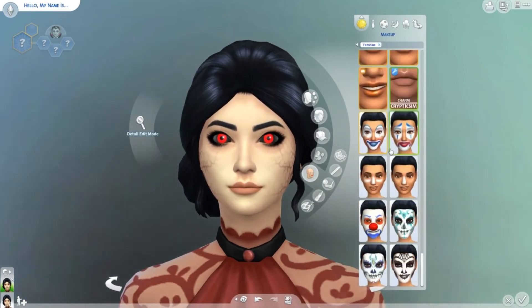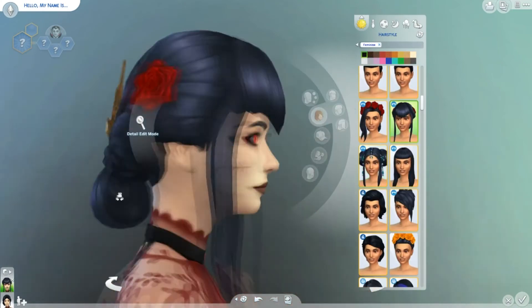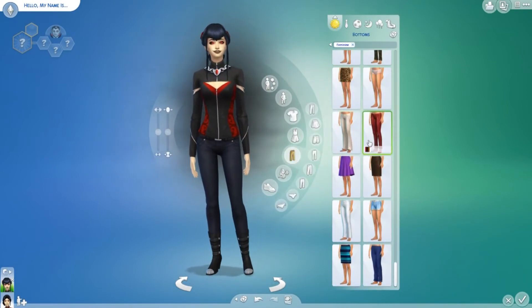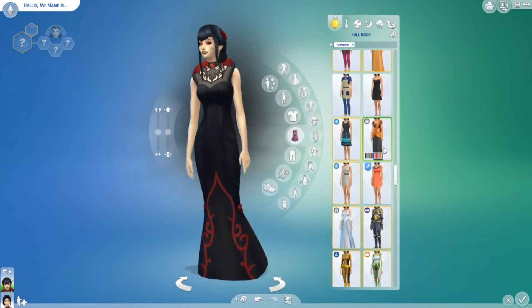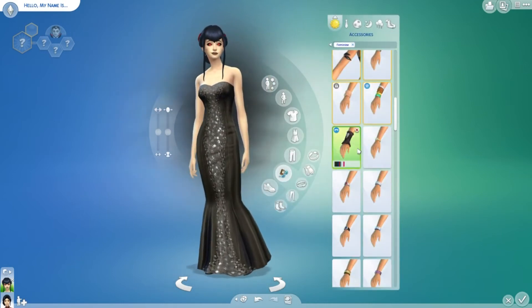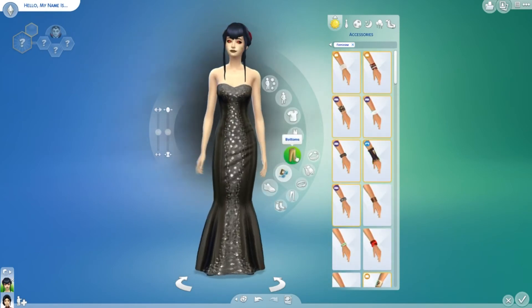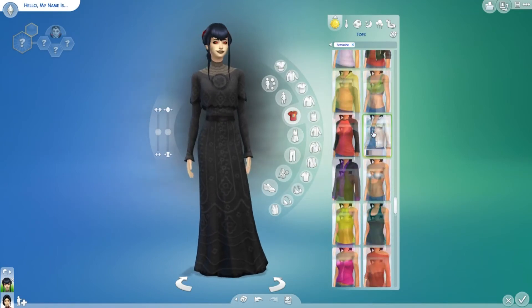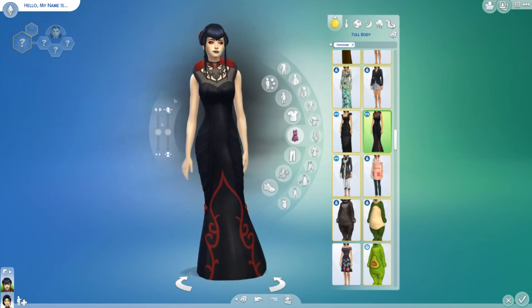Then I went on to her dark form, which I wanted to make more creepy and elegant. I gave her those black eyes — the ones where the whites are black. I gave her the hair from Vampires and a different top. When it came to her dress I couldn't figure out what I wanted. I was really considering the Vampires dress — I like the dress, it's just that weird plasticky-looking thing that Lilith Vator has for her dark form or formal, I'm not sure. I didn't think it was creepy enough, so I tried a couple of other things, but I ultimately settled on Lilith's dress because I really wanted to use it, despite that weird back thing I don't like.